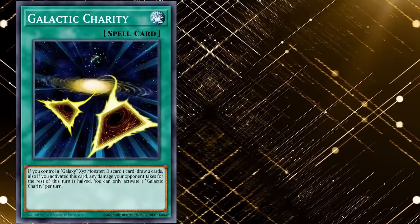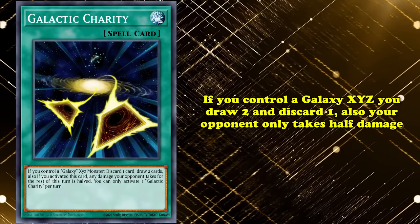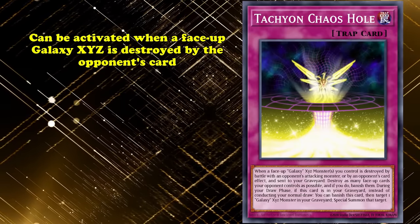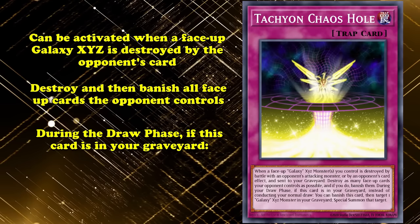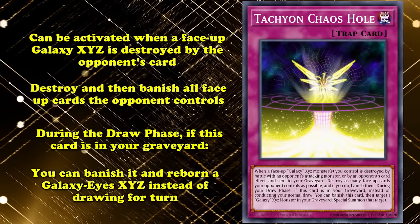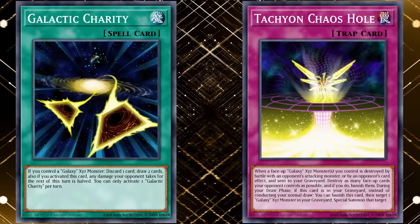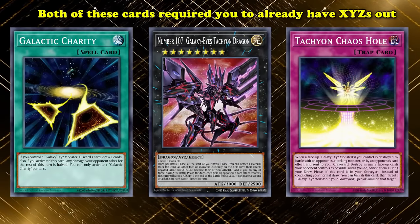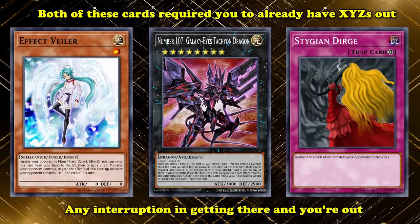Galactic Charity was a new spell: if you controlled a Galaxy XCs monster, discard one card to draw two, but halve damage your opponent takes that turn. Tachyon Chaos Hole was a new trap: if a Galaxy XCs monster was destroyed by battle or an opponent's card effect, destroy all face-up cards your opponent controls and banish them; during your draw phase, if in the graveyard, banish this card to special summon a Galaxy Eyes XCs monster from the graveyard instead of conducting your draw phase. Both cards had potentially useful effects but required too much setup and a Galaxy XCs already on the field, meaning one good hand trap or floodgate meant impending doom for the deck.